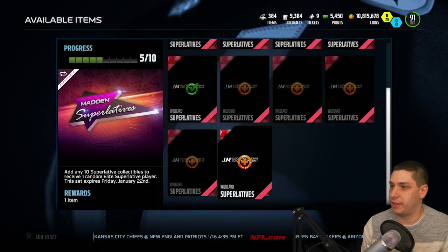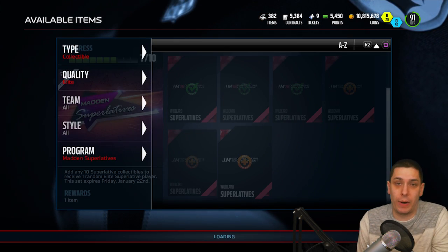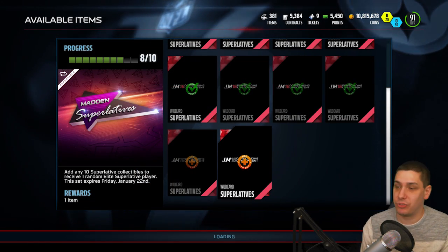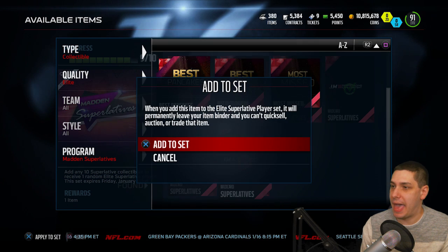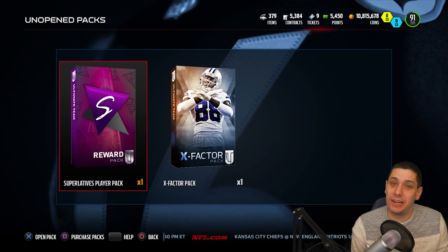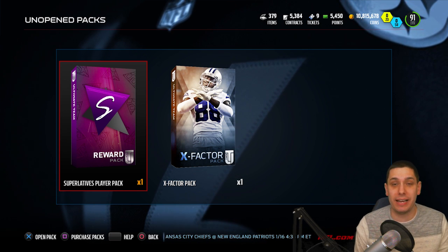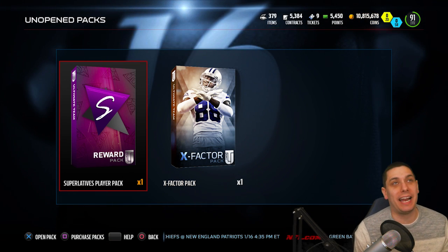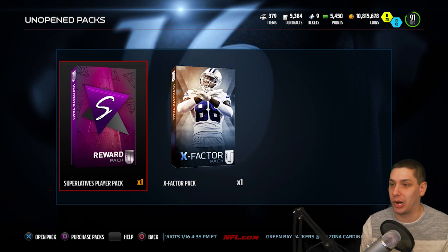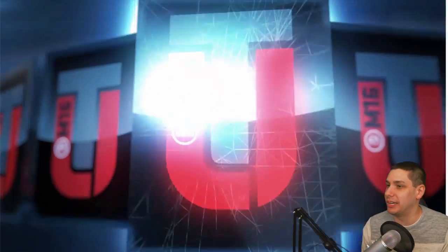This is under the Redemption Set — you get 10 or 11 guaranteed collectibles with the bundle, so you can definitely finish off the set. We're just gonna mash the X button and get these added. I actually pulled one from a random Pro Pack earlier, so I actually have 12 collectibles right now. This is gonna give us the pack — alright guys, here it is, the Madden Superlatives Player Pack! Hopefully we get something amazing. Really looking for a Jordy Nelson or Tyron Matthew — Steve Smith would be amazing, Cameron Wake or Deon Buchanan would be great too.